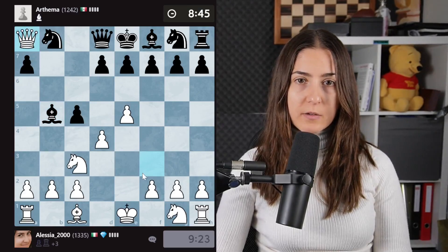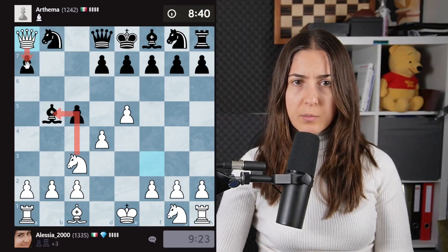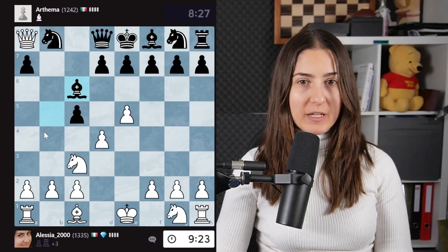You take there, I take here. Thank you — I took a rook. There is a bishop under attack, a pawn under attack. This was the most horrible opening, because my opponent really played a terrible opening.